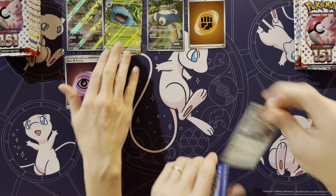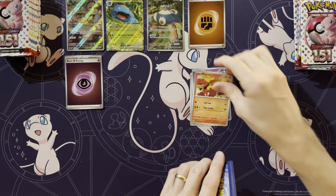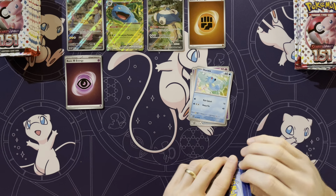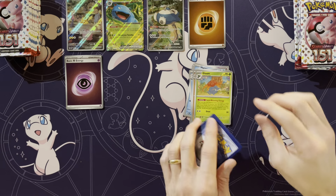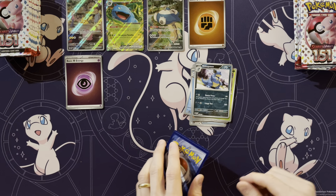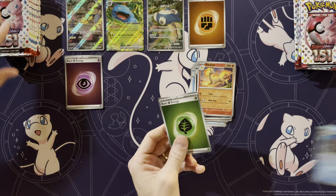Wow, you're doing a lot better than I am, but wait till I pull this gold Mew. Slowpoke, Magmar, Horsea. You can almost do like the shell game where you put all three and you pick one. Not that one. Rapidash, Starmie. Oh, another special energy — okay, at least I'm getting that.